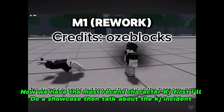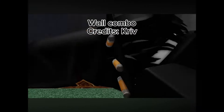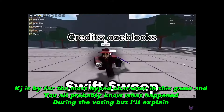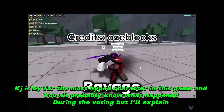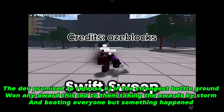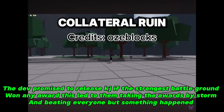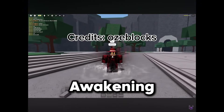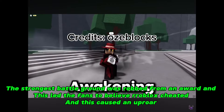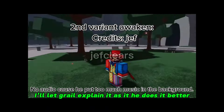Now we have the most recent character — KJ. KJ is by far the most hyped character in this game, and you all probably know what happened during the voting, but I'll explain. The dev promised to release KJ if The Strongest Battlegrounds won any award, which led to them taking the awards by storm and beating everyone — but something happened. The Strongest Battlegrounds was robbed from an award, and this led the fans to believe Roblox cheated, causing an uproar.